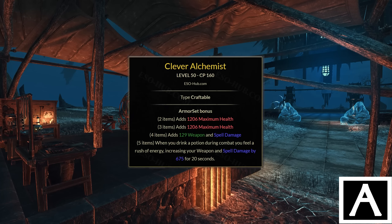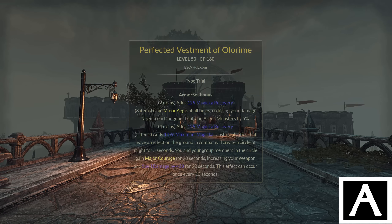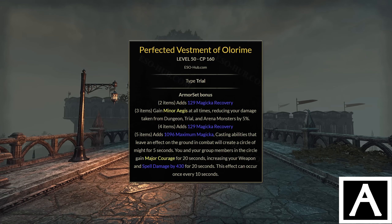Now the A tier sets — these are sets I consider good and use regularly in PvP builds. The first and prime example is Clever Alchemist: an old, craftable, staple set. It's a really nice back bar damage buff — a high amount of spell and weapon damage — and the extra health from the 2-4 piece bonuses is nice as well. The only drawback is it's a short duration with about a 50% uptime, so you need to time the uptime of this set with your ultimate burst, otherwise you're wasting it. That control is what keeps it in A tier instead of S tier, though you could argue S tier.